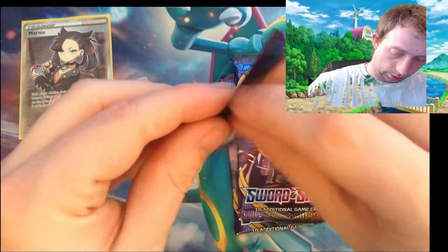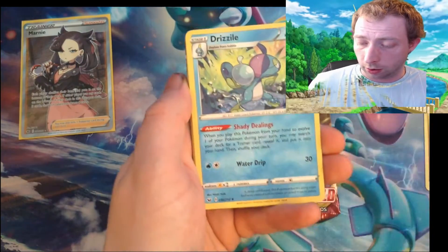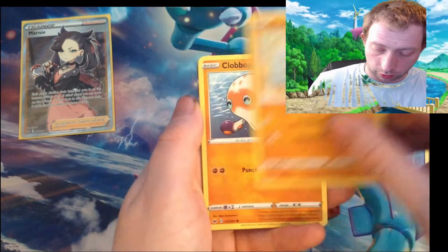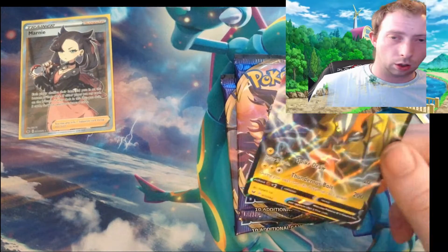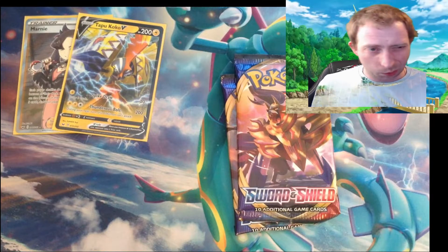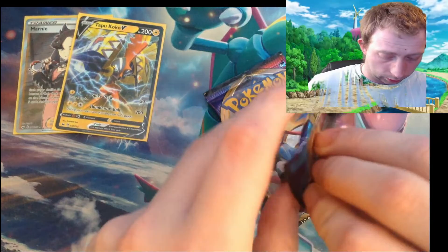Not looking good for the V's. Fighting energy, Rotom Bike, Drizzle, Roselia, Turtonator, Frosmoth, Rhydon, Gloom, Boss's Orders, Rhydon reverse and Tapu Koko. Guys, you've seen a lot of Tapu Koko — this has seen a resurgence. Vikavolt has picked back up — it died down for a few months, but Tapu Koko will now bring it back up to full potential after losing Tapu Koko GX. That's good to see.